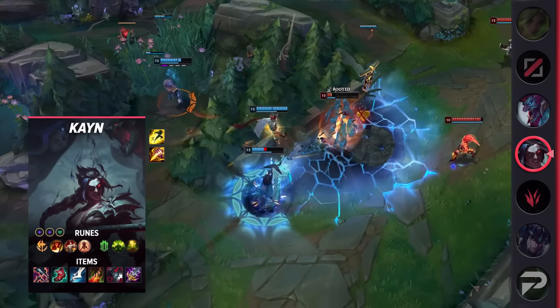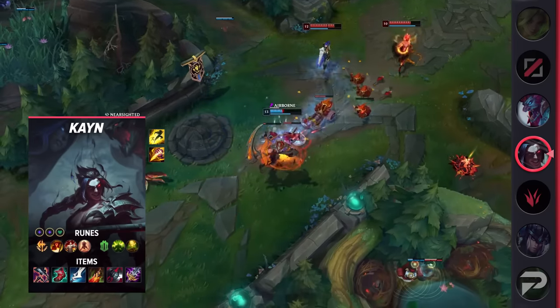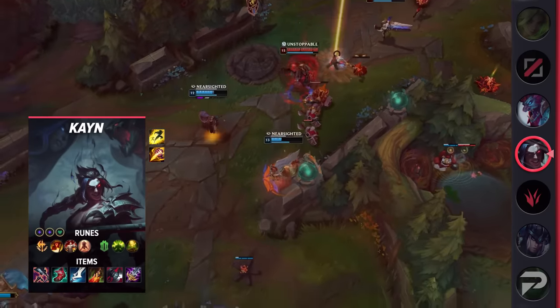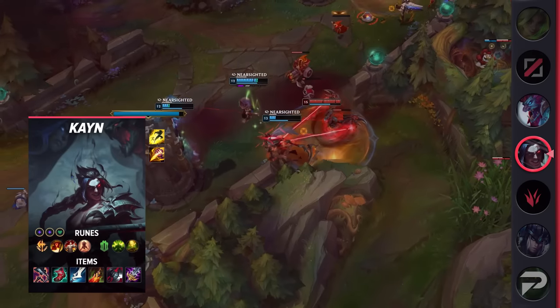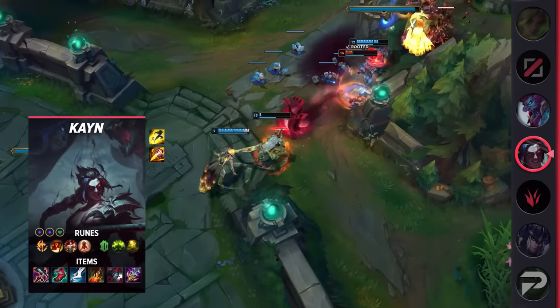For his items, build Gore Drinker, Ionian Boots of Lucidity, Mana Item, Death's Dance, Black Cleaver, and Maw of Malmortius. Again, this build provides a ton of damage, ability haste, and even mana to ensure that you can still apply the same pressure an assassin would. In addition, you gain a bunch of extra defensive stats to work with.